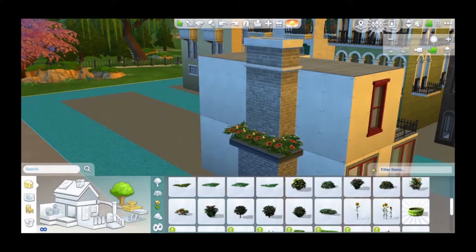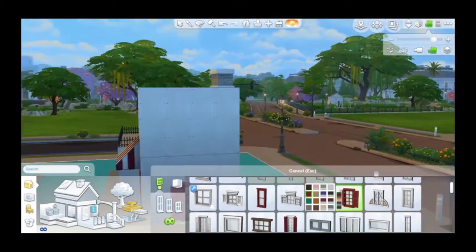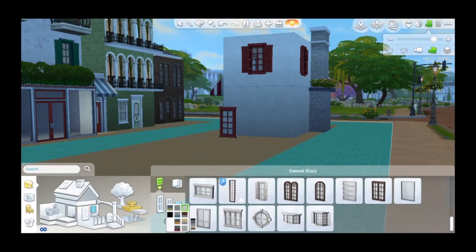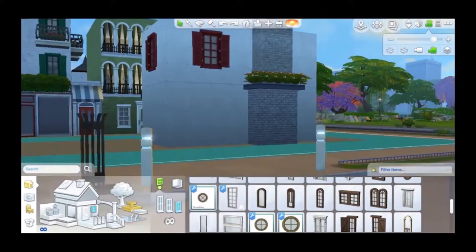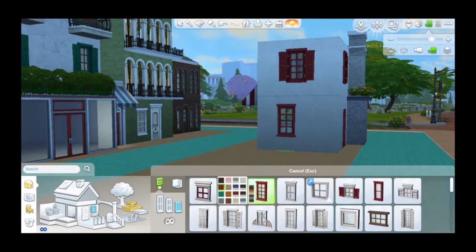I decorated it with little pizza flowers — I know that they are not called pizza flowers, but they look like little pizzas to me, so I just decided that's what they're gonna be. This is a little pizza shop that I am super happy about. It is a two-story building, and the pizza guy is going to have his own little living space and also his own little balcony.